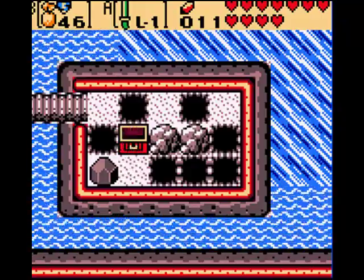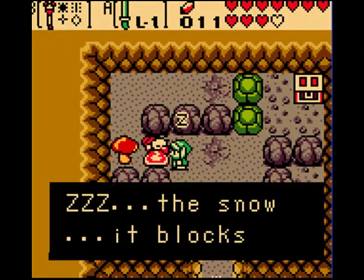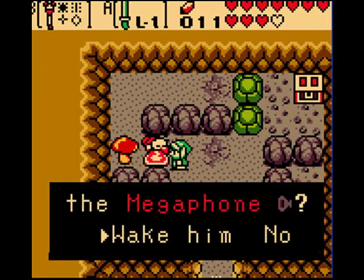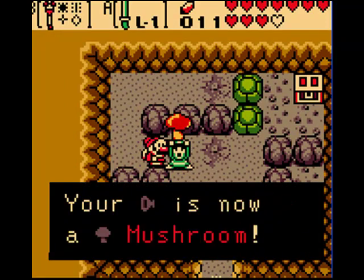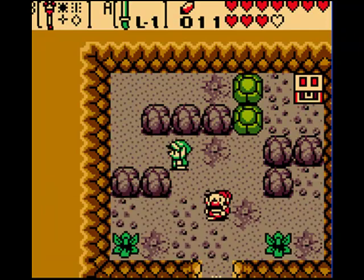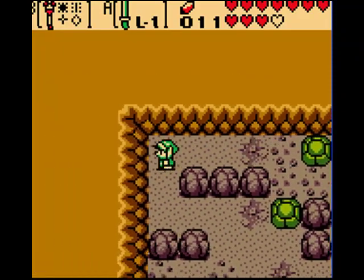I'm just going to lead you guys back to the top of Mt. Coco. Now we'll use the megaphone on this guy, and he gives you the mushroom that's behind him. If you go back here and push these blocks around, you'll get a ring from this treasure chest.